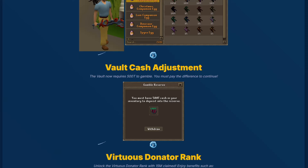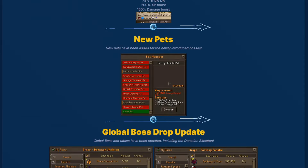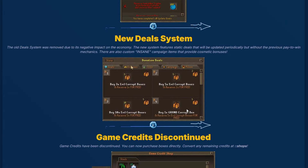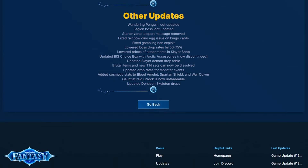The Vault now requires 500 Trill to gamble. We have a new Donator Rank right here guys — Virtuous Donator Rank, costing 15 million claimed bonds. You get 35k drop rate, 17.5k double drop rate, 75% triple drop rate, and 200% XP boost with 160% damage boost. Brand new pets, Corrupt Knight Pet with loads of benefits. Global Boss Drop Updates, update goals, new deal system, game credits are discontinued, world loss changes, and a few other updates — feel free to pause and read those as well.